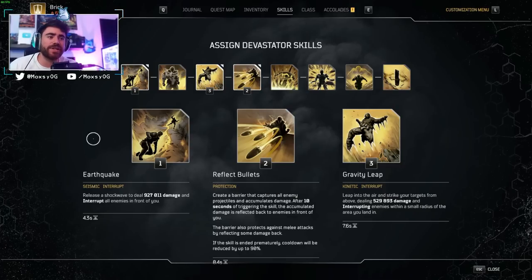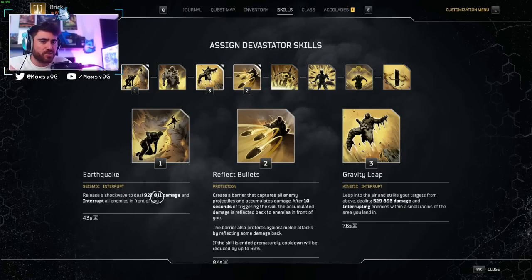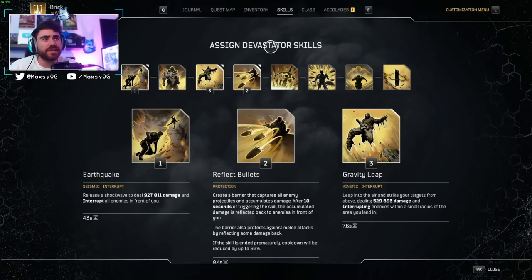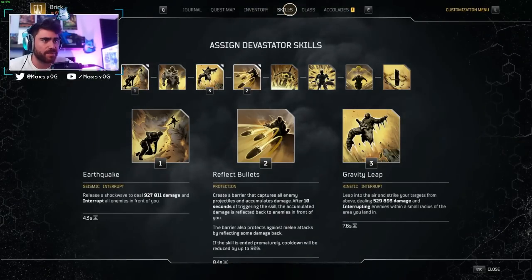Lastly, for our skills and skill tree, I'm using Earthquake, Reflect Bullets, and Gravity Leap. Earthquake is our number one damage source — 4.3 second cooldown, giant AoE, my base is currently 927,000 before all damage multipliers. Reflect Bullets I'm using for a certain node I'll explain in a second. Gravity Leap I'm using purely for the Despair mod, which doubles my Anomaly Damage for 5 seconds — and everything we're doing is Anomaly Damage.